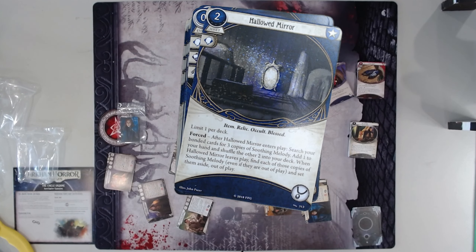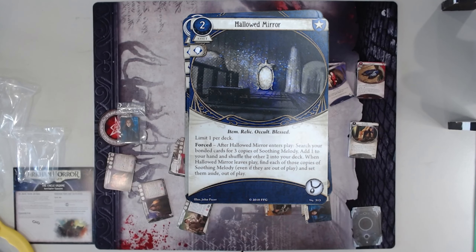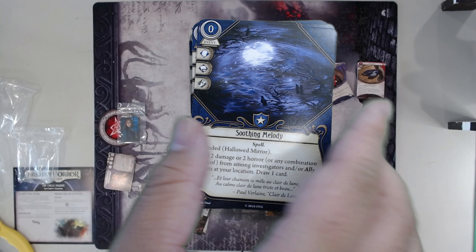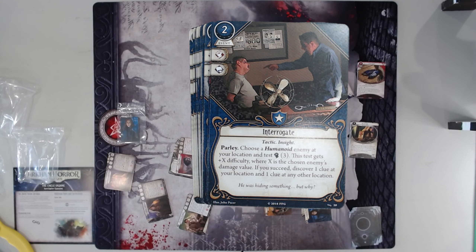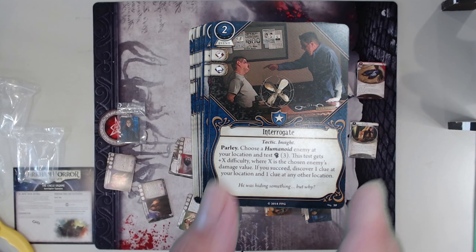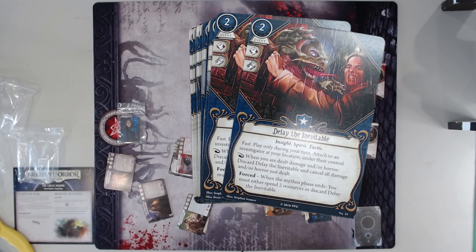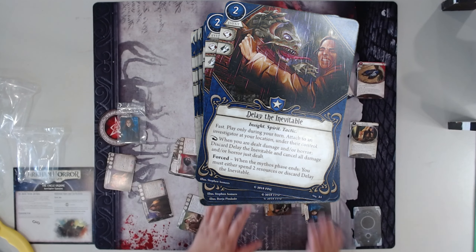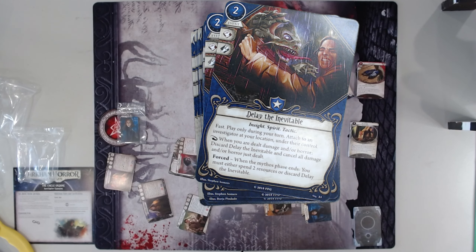Hallowed Mirror — very good card nowadays, actually. Obviously yes because of the upgrade, but also because the Soothing Melodies are actually pretty decent healing. You heal two damage or two horror, or a combination, and you draw a card — that's already pretty good. I'm playing a Parallel Agnes deck right now and Soothing Melodies are awesome. Interrogate — choose a human or an enemy at location. I don't think I've ever seen this played. Delay the Inevitable — honestly a pretty niche card. It works well in Joe's Hunch deck in my opinion, and is also a good cancel for Diana. It's one of the cancels that you can actually loop with Twilight Blade, because when you play Delay the Inevitable from your Twilight Blade, it goes into your play area and then goes from your play area to underneath her, which is valid. That's super cool.